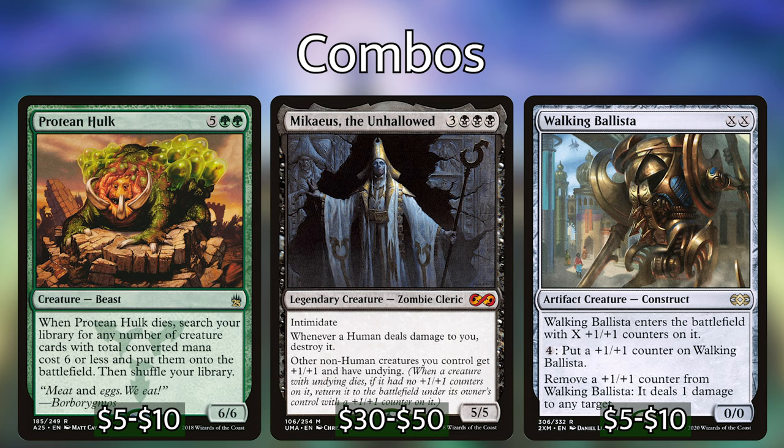Protean Hulk is 5 green green for a 6-6 Beast. When it is put into a graveyard from play, search your library for any number of creature cards with total converted mana cost 6 or less and put them into play, then shuffle your library. We sacrifice the Protean Hulk and find 2 specific creatures. The first is Micaius the Unhallowed — for 3 black black black we have a 5-5 Legendary Creature Zombie Cleric with Intimidate. Other non-human creatures you control get +1/+1 and have Undying. The next creature is Walking Ballista, which for X-X gets a 0-0 Artifact Creature Construct that enters with X +1/+1 counters on it. You can remove a +1/+1 counter to deal 1 damage to any target. The combo works by using Protean Hulk to get Micaius and Walking Ballista onto the battlefield at the same time. Sacrifice Walking Ballista and it comes back with a +1/+1 counter due to Undying from Micaius. Remove the counter to deal 1 damage, sacrifice it again, bring it back, and repeat until you've finished your opponents.